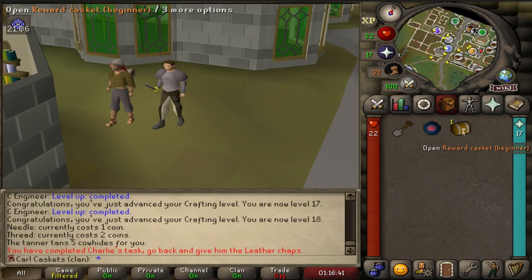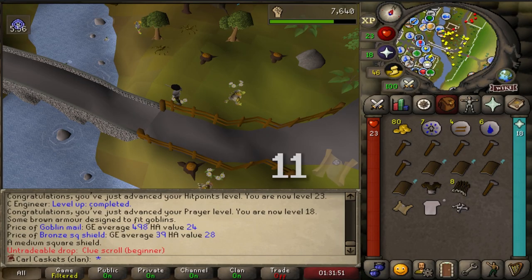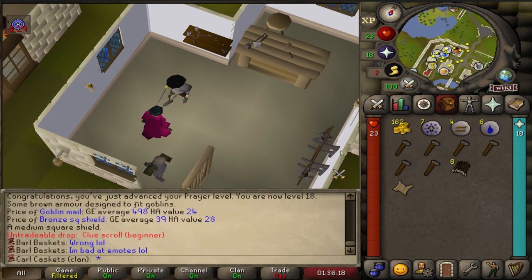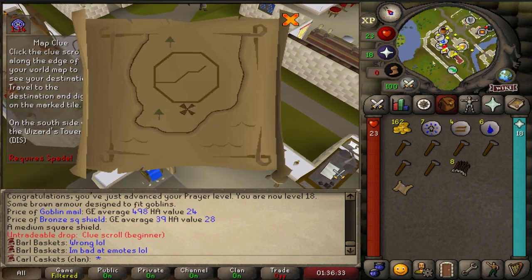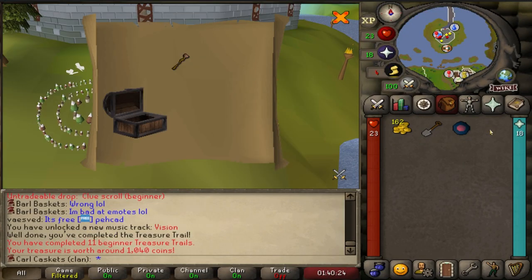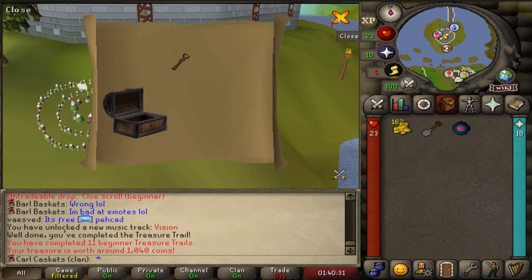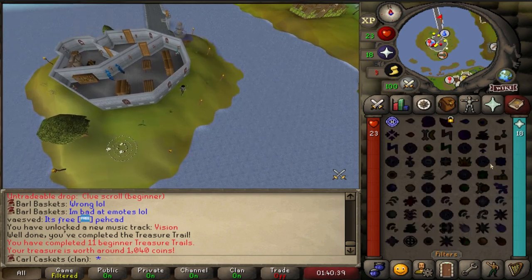Casket number 10. Arrows are kind of big. We got our 11th beginner clue scroll. Spin in Falador - oh, that's a new step. Another unique step. I have to go to the wizard tower which is south of Draenor. 13 unique steps and this is only clue 11. Staff of earth - the third magic staff out of four. Only missing the staff of fire now. Huge for the account.